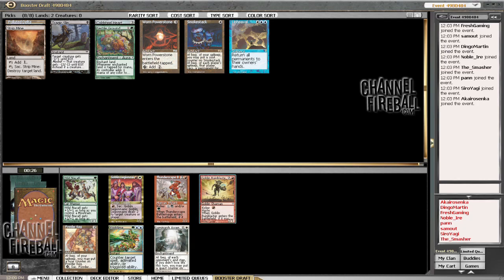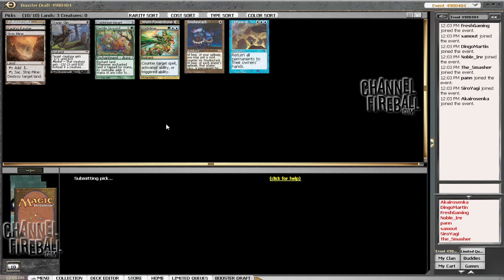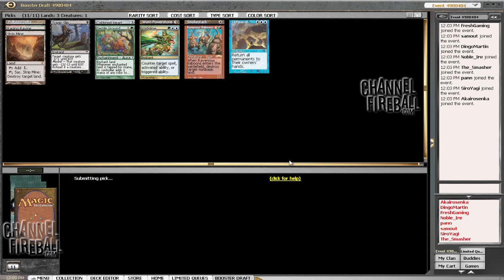Rune Blaster might be quite good in this kind of theme — they can discard some cards. There's also Void Slime, which works if we want to be green-blue, which we might well want to be. Void Slime or Rune Blaster. Upheaval is more of a sign than Smokestack, so I'm just trying to back that up. Wake Thresh is fine but let's keep some mana flexibility. Too bad Tumble Magnet doesn't tap lands. Goblin Trenches and Smokestack is quite a good combo, so we'll take the Ravenous Baboons and see where that leads.